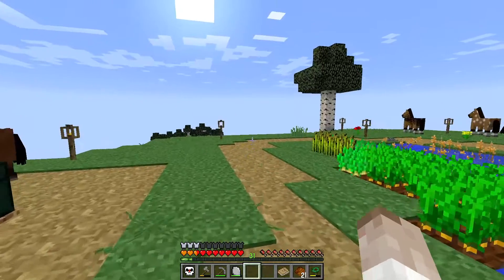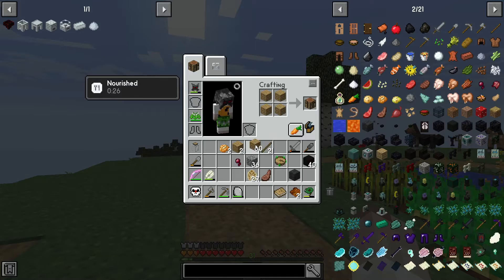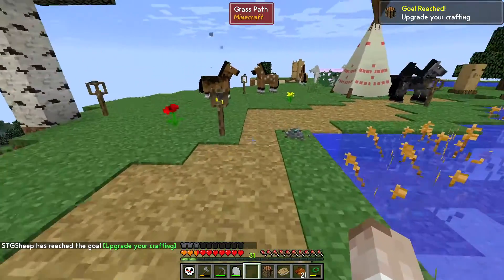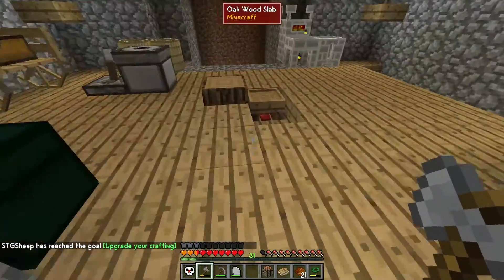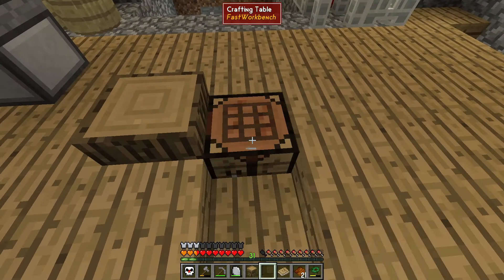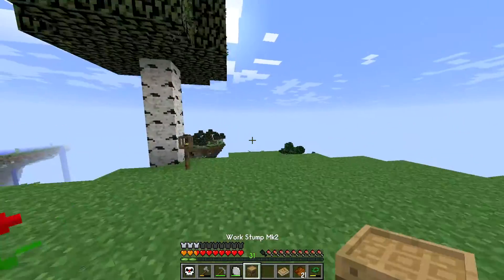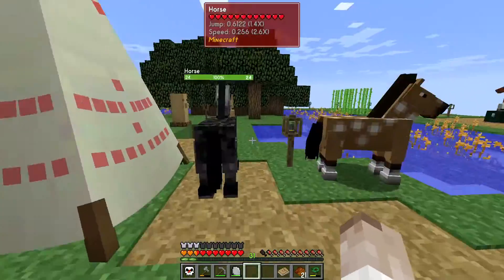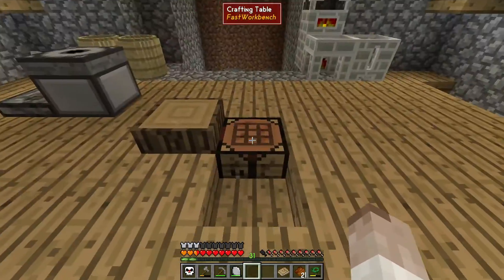The very first thing we're going to do with our new unlocked abilities is make a crafting table. That feels so good — I can finally get rid of this stupid crafting stump. It's fun for a little while but then it becomes just super tedious. No more worrying about crafting rocks; we can finally craft large numbers of items at the same time.